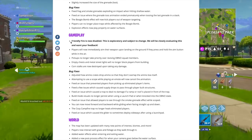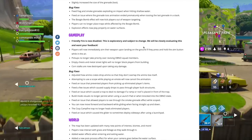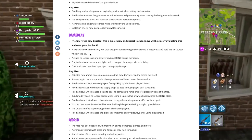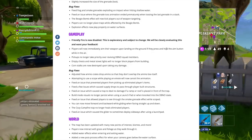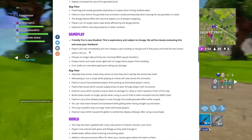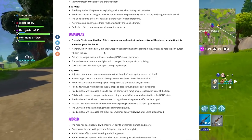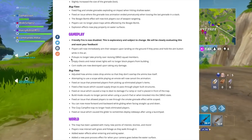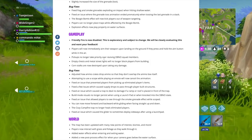Players will now immediately aim their weapon upon landing on the ground if they press and hold the aim button while in the air. I'm not 100% sure exactly how that will work but it seems cool. Also, pickups no longer take priority over reviving downed squad members. So when you go to revive someone, it'll prioritize the revive rather than picking up a nearby weapon — that's really cool.